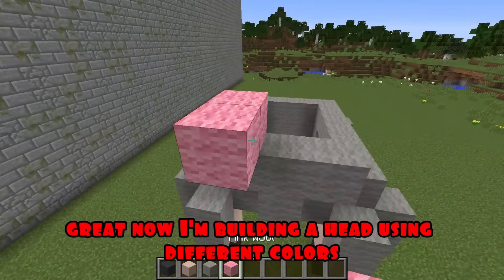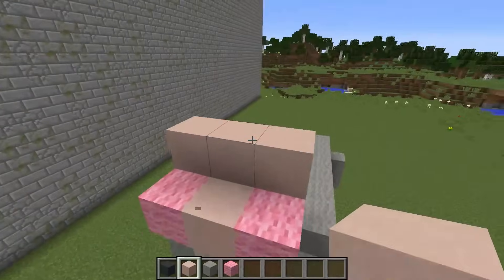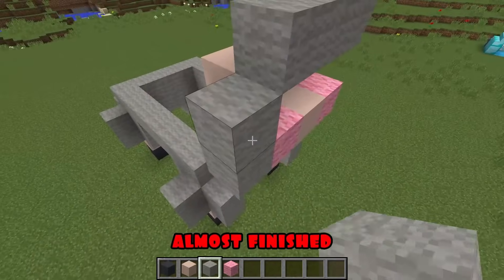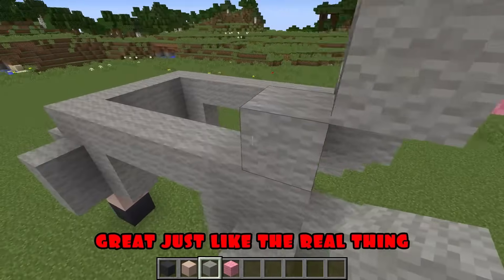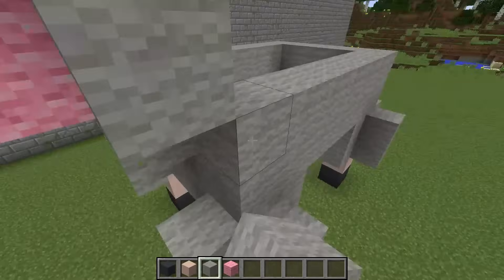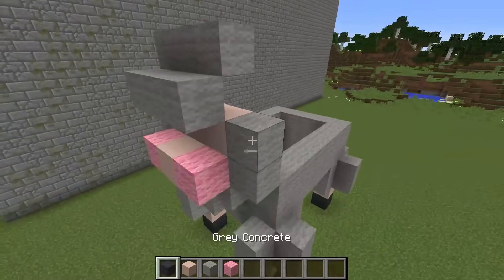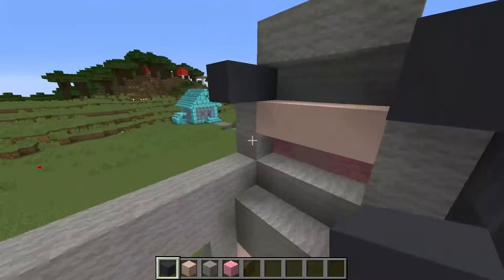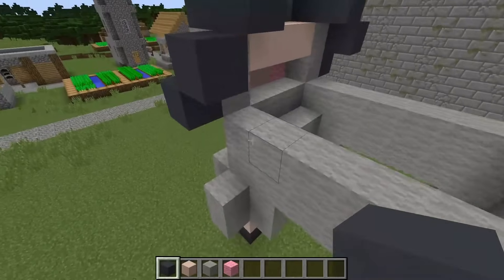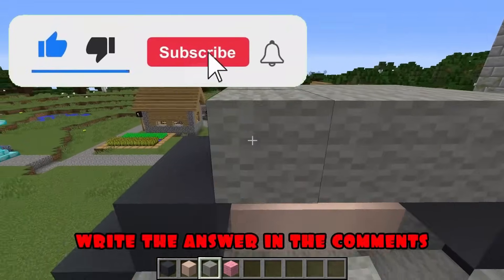Great. Now I'm building a head using different colors. Almost finished. Great, just like the real thing. I continue to build the framework. I'm doing wonderfully well. Dear friends, tell me what would you like to add to such a house. Write the answer in the comments.